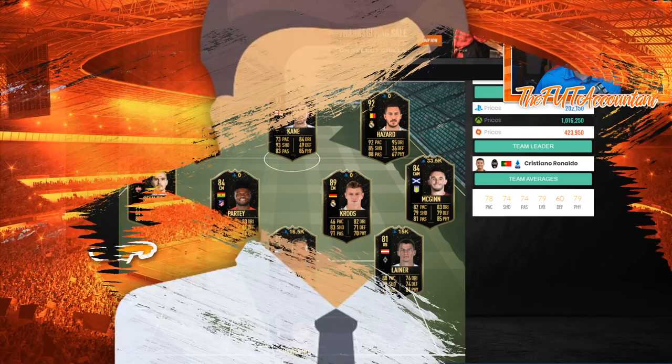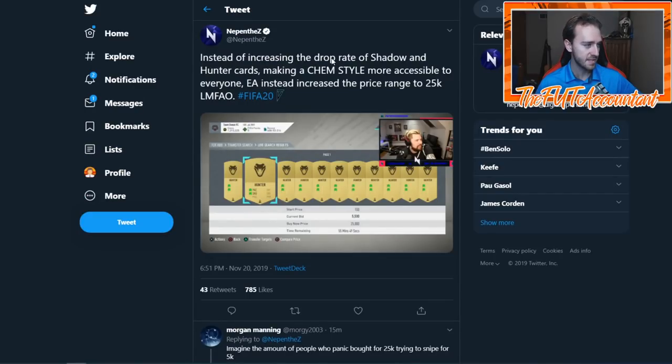I want to look at a tweet first — this is a tweet by Nepenthes. He makes a really good point because EA definitely did the EA thing on this price range update. He says, and I quote: 'Instead of increasing the drop rate of Shadow and Hunter cards, making a chem style more accessible to everyone, EA instead increased the price range to 25,000 coins.' He has a perfect point — basically what EA is doing is saying they're going to take more coins away from players, which in turn makes EA more money because then players have to spend FIFA Points to get more coins.